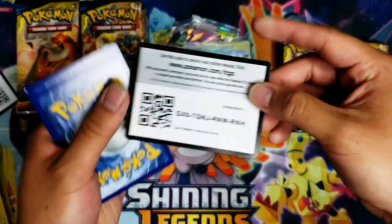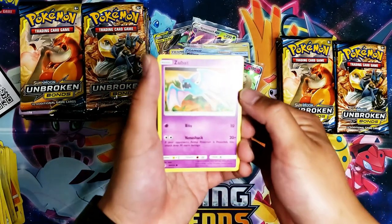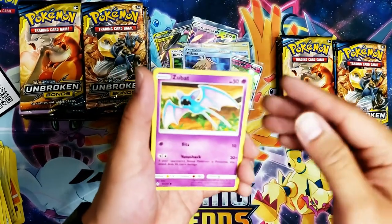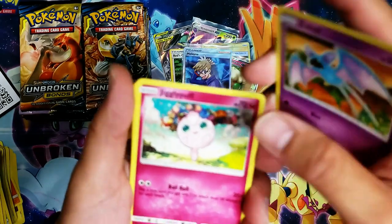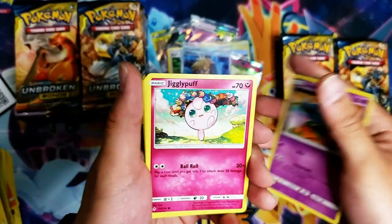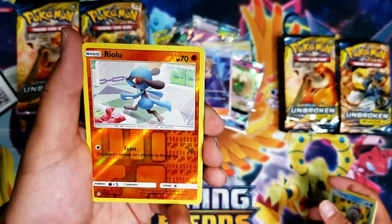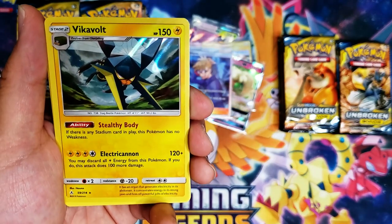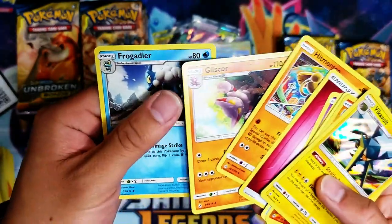Zubat, Jigglypuff — okay, now it's focusing — Bellsprout, Diglett, Poliwag, Rival reverse — and we have a Raichu holo foil! Electric Cannon: 120 damage, plus you may discard all Electric Energy from this Pokémon; if you do, deal 100 more damage. And a Frogadier.